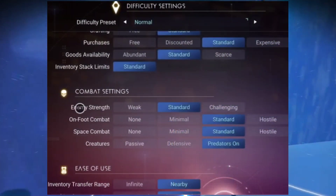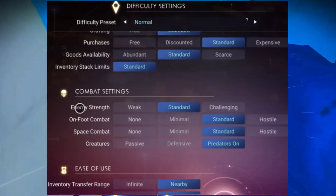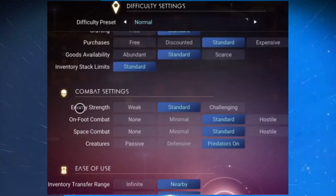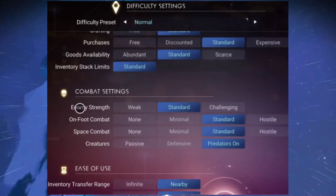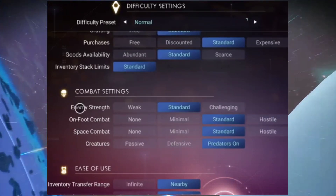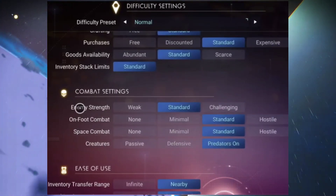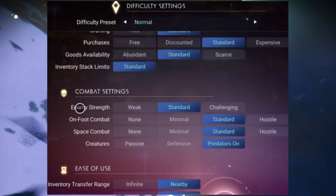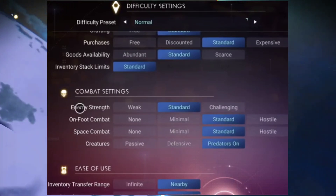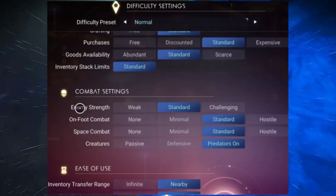Now we're going on to difficulty settings. You can change basically everything in it now. If you look on screen, it says: purchase — free, discounted, standard, expensive. You can alter everything you want, so even the combat you can alter, which is absolutely crazy.